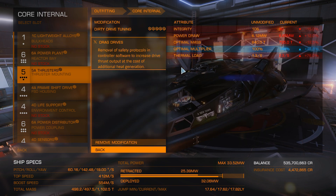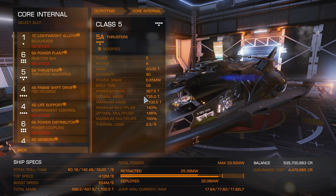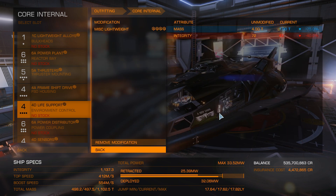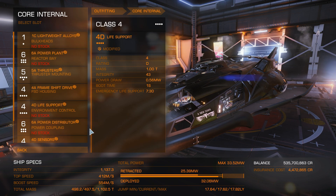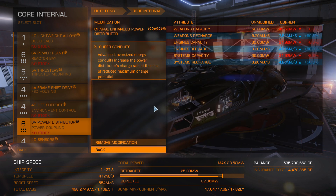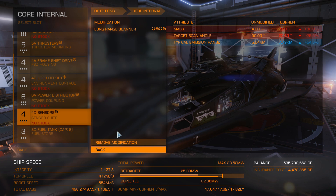Next, the frame shift drive: grade 5 Increased Range with Mass Manager. Life support can be left unengineered, though if you do engineer it, Lightweight is the best option - I stopped at grade 4, the highest available in the bubble. The power distributor is always Charge Enhanced with Super Conduits, no question. Lastly, the sensors: you can leave these unengineered, but unlike life support, the best engineering here would be Long Range, as it will help you target a cold target sooner - a very nice quality-of-life modification.